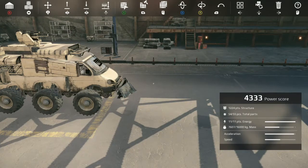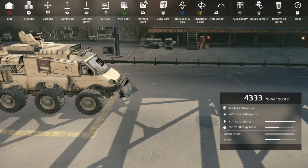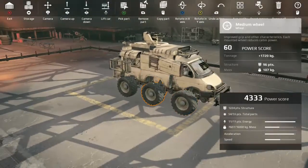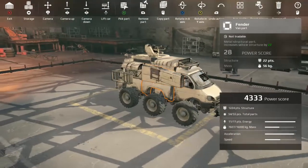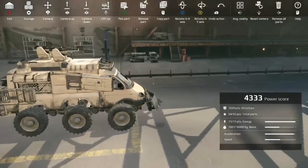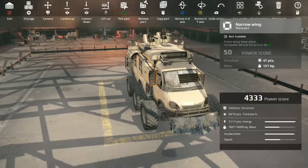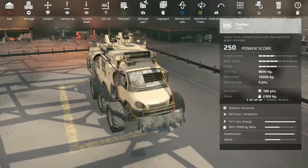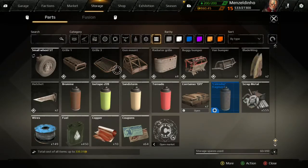The first thing you want to do is press the right trigger button at the far right, and that will show you what everything does — which is pretty useful to have open even as a player who's played over a day of gameplay. B is exit, which will take you out of the build menu and back to the main menu. If you press the menu button it will open up your storage, which shows you all your parts to build a car.